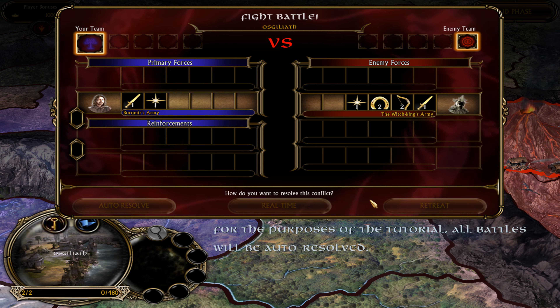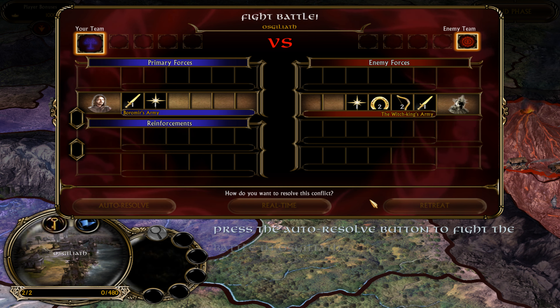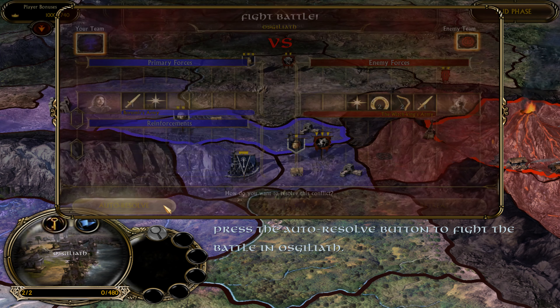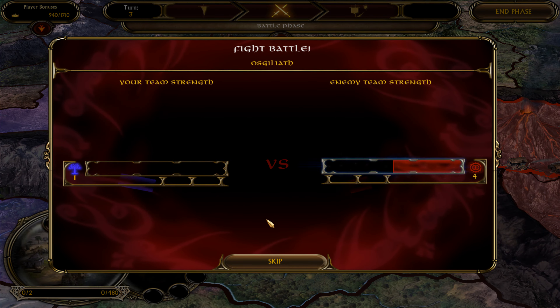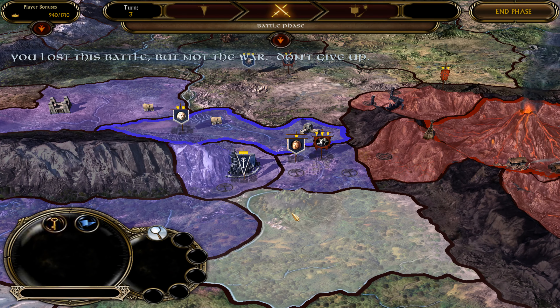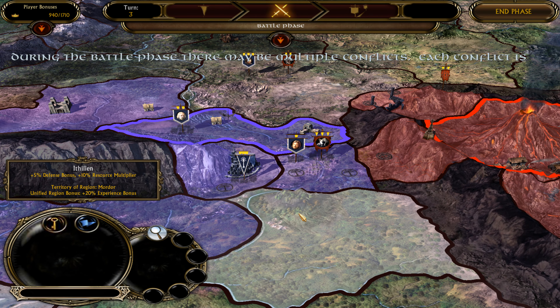This battle screen shows you detailed information about your forces and the enemy forces involved in the skirmish in the contested territory. You may have up to three methods for handling an encounter: Auto-resolve, real-time, or retreat. Selecting Auto-resolve will calculate the winner of the battle automatically, based on factors such as the size, unit composition, and experience of the forces involved.